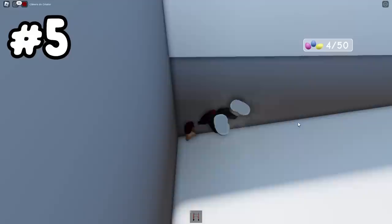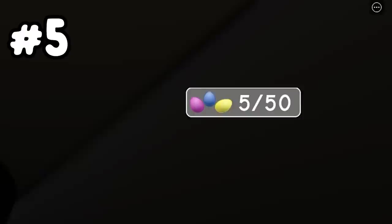For our next one, we'll actually get back into the pool. There's a secret passage right here for those that don't know, and right at the end of it there will be another egg for us to find.